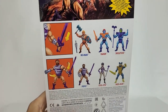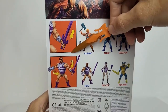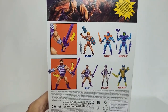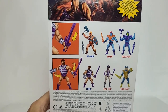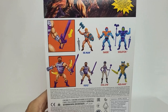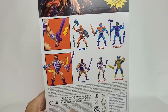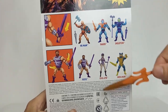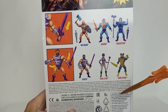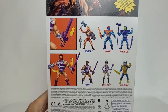We've got the articulation highlighted here, because normally back in the vintage days we would have the action features, but Fisto does not retain that unfortunately — but that's okay, he's still a welcomed addition to the line. We've got some Wave 5 characters: Fisto, Evil-Lyn, Merman, and Faker, and of course Skeletor from Wave 1.